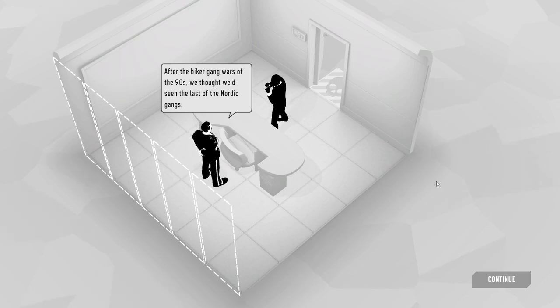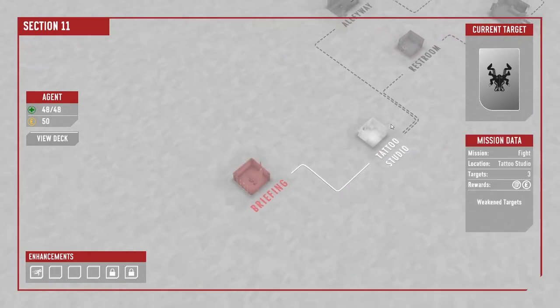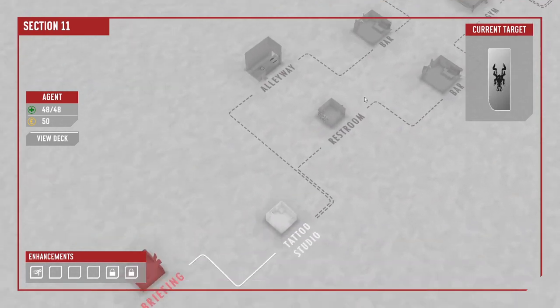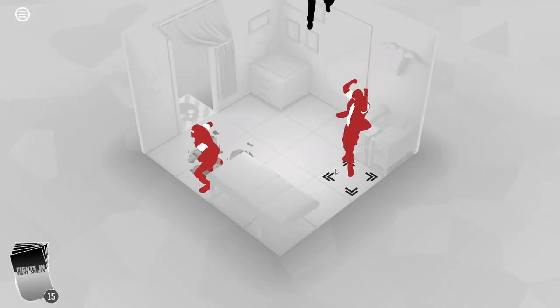After the Biker Gang Wars of the 90s, we thought we'd seen the last of the Nordic Gangs, but they're back! Let's just skip on a bit to our first fight. This is an FTL-style map — random encounters and fights and things like that. So we start randomly in the Tattoo Studio. We have a very tight space indeed, and this should be fairly straightforward.